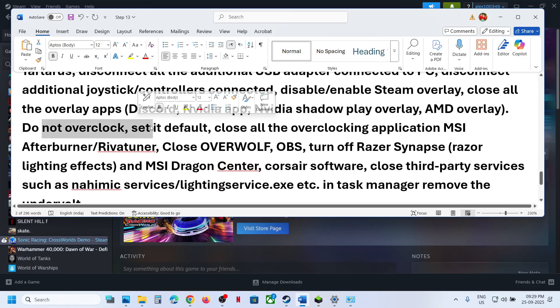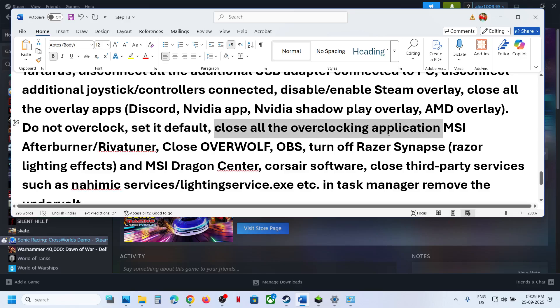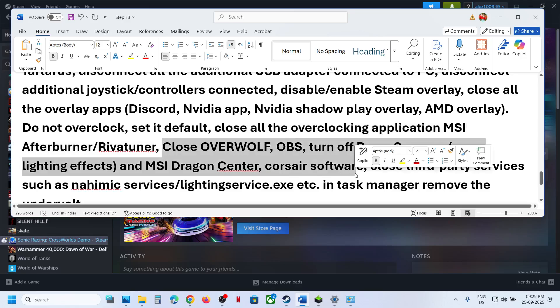Do not overclock — set everything to default. Close all overclocking applications like MSI Afterburner and Riva Tuner. Close all third-party applications and services on your computer and then check.